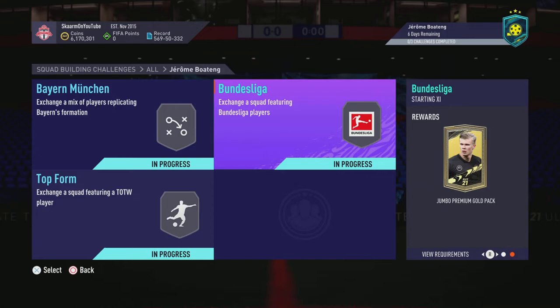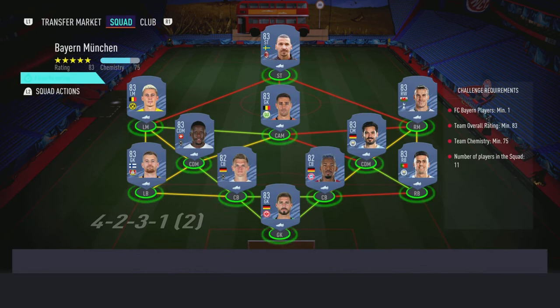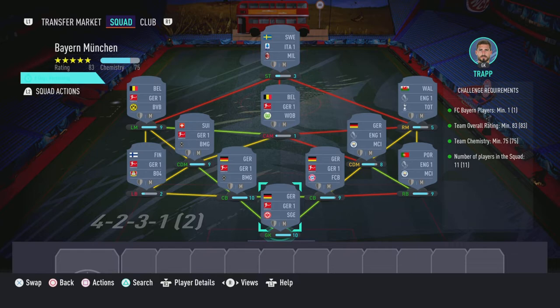Neither of the three packs are very good. The Bayern Munich section costs 34,000 coins to complete, the Bundesliga section costs 63,000 coins to complete, and the Top Form section costs 123,000 coins to complete.